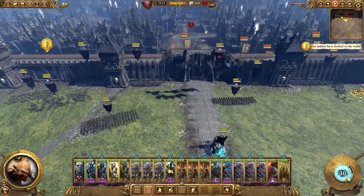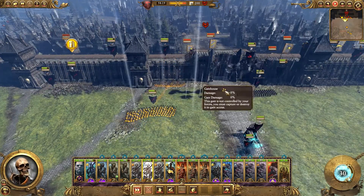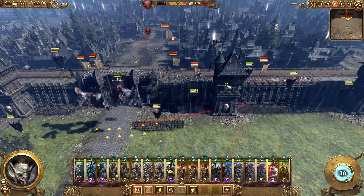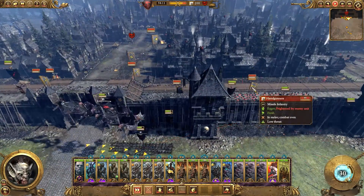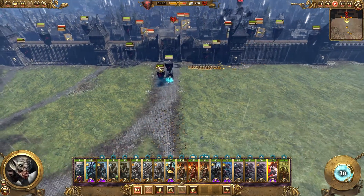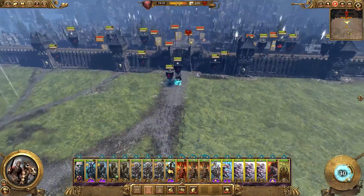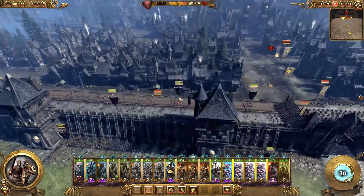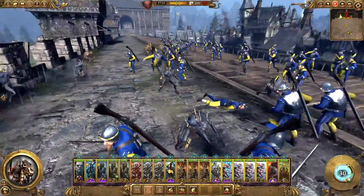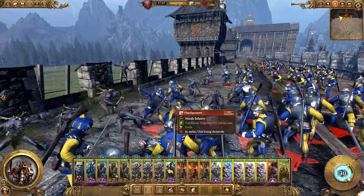Here's some missile forces finally. I'm actually going to leave the sternsmen by the wall and get the Devils of Schwarzhafen to attack the handgunners alongside the skeleton spearmen. Where's Manfred? I left him behind - I'm an idiot. Some more handgunners coming up on the walls only to be attacked immediately by my crypticals.